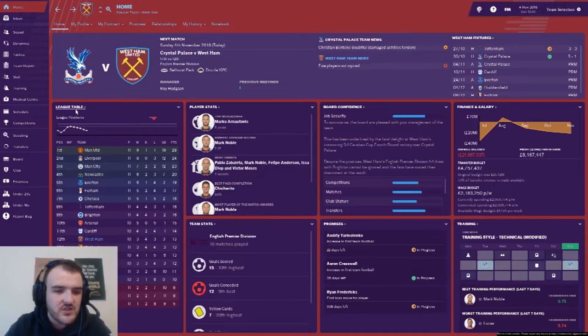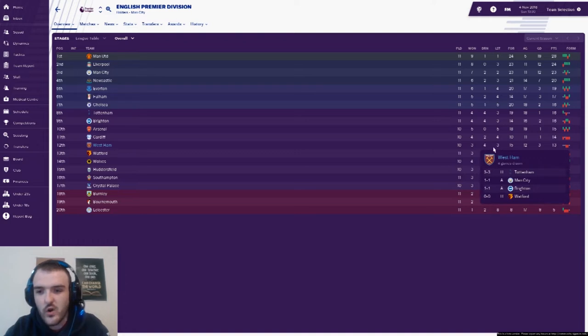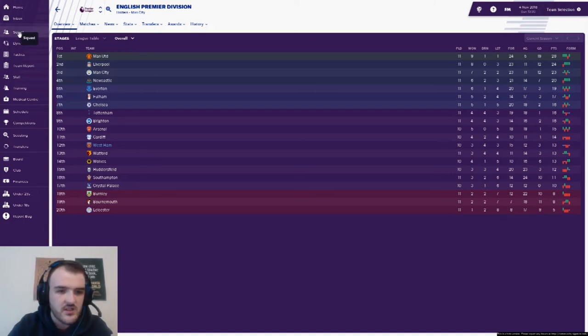That all leads us to where we are today — in the league against Crystal Palace away. We are currently 12th in the table, behind Cardiff, who had a brilliant start but are falling down a little bit now. We've played 10 games, won three, drawn four, lost three — very average. But we have a goal difference of plus three, which is very, very nice to see, because us West Ham fans are not used to that particular stat.